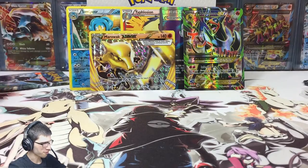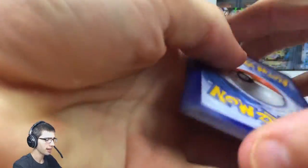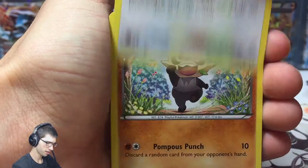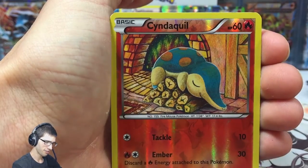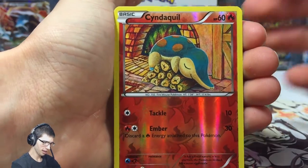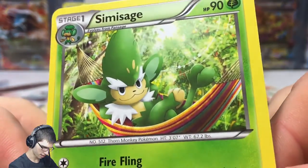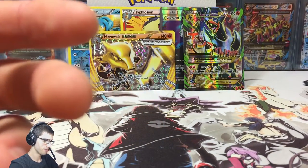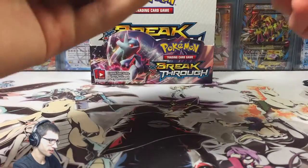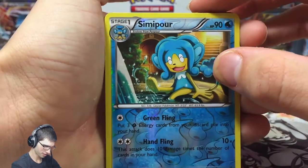Wow, this part — part number four is just ending as strong as we started. If you guys have not seen part number one, check it out because that part was absolutely killing it. We got Sandshrew, Meowth, Pancham, Fennekin, Magnemite, Magneton — can we get the Magnezone? And the final pack — the final rare of box number two is a Simisage with Pansear, just chilling. What a part. Let's sort this out.